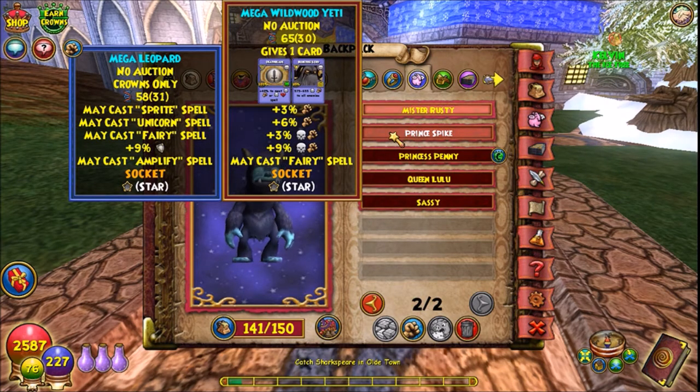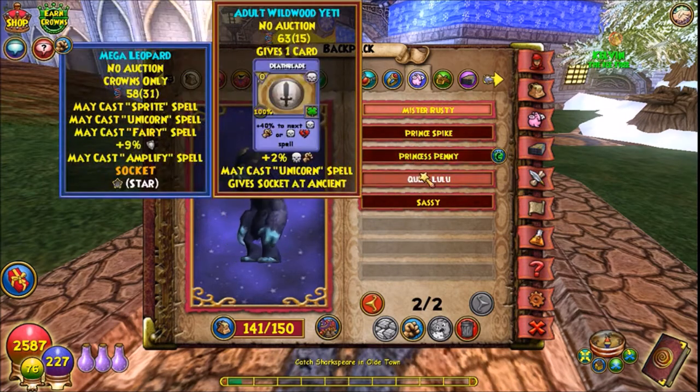Back to the hatches — look, it failed again. Quadruple Damage and look what happened at mega: May Cast Theory. Oh my gosh. And then I had another fail — Unicorn again.